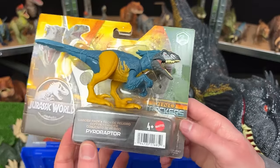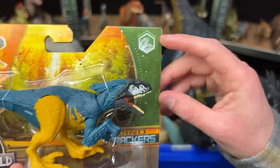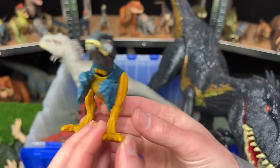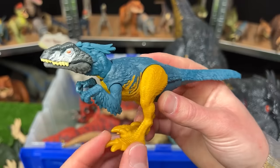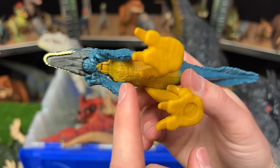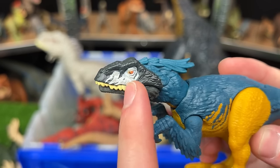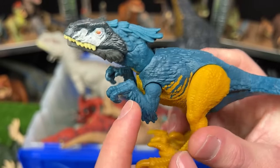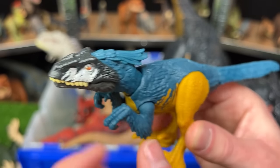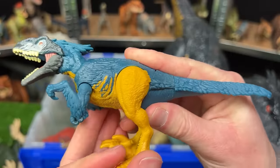From Dino Tracker's Danger Pack is the Pyroraptor, set in a jungle environment. It has a unique dark blue coloring not seen in other Pyroraptor figures, with super bright yellow on the legs and underbelly, a dark black face with white accenting, and feathering on its arms, back, and the top of its head. You can open and close the jaw manually, and move the head, arms, legs, and tail.